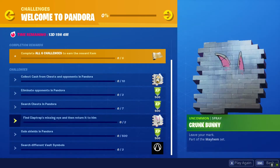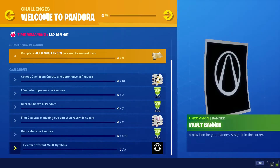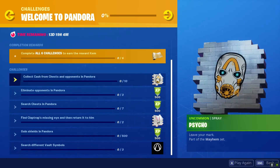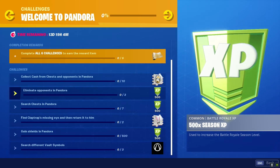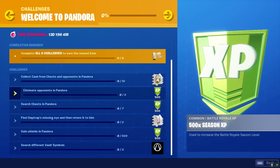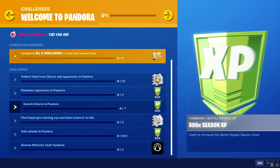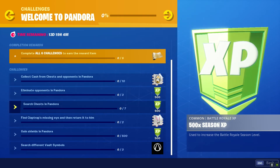So basically you're gonna get a lot of free stuff. All you gotta do is complete these six challenges and you'll get the new Mayhem wrap. The first one says collect cash from chests and opponents in Pandora — you gotta do 10 of those. Second one is eliminate opponents in Pandora, this should be really simple, it's gonna be a hot drop. Third one is search chests in Pandora, another really simple one.